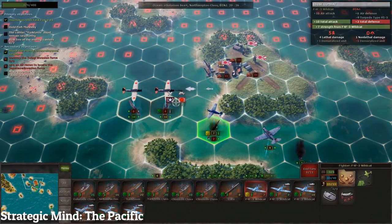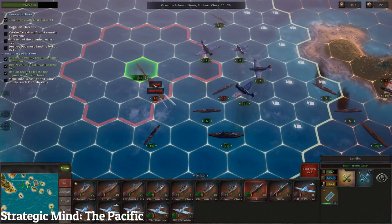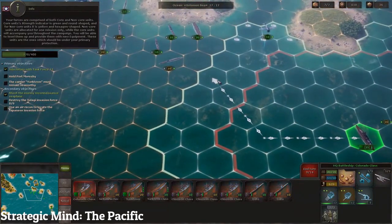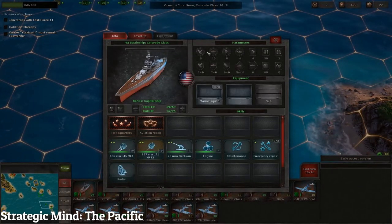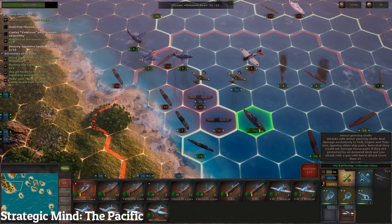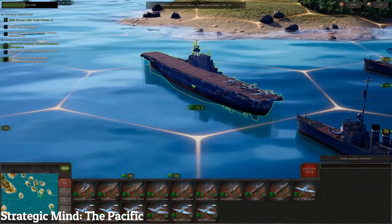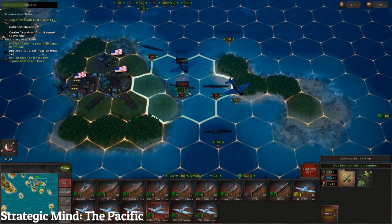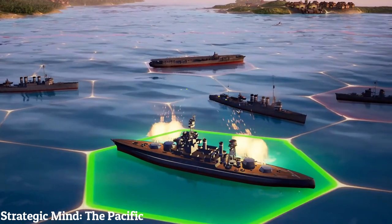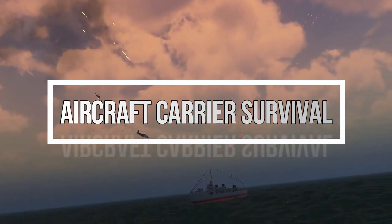Strategic Mind: Pacific is a turn-based strategy game set during World War 2, depicting the war between the USA and the Empire of Japan in the Pacific Ocean. The game features a high level of detail and historical accuracy with over 350 different units and 60 different ship classes. It allows players to control naval, air, and ground forces across the entire Pacific Theater, play both sides of the story, and features in-depth naval and air combat with different strategy mechanics. Overall, Strategic Mind: Pacific is a solid turn-based tactics game that offers a unique focus on naval warfare during World War 2.